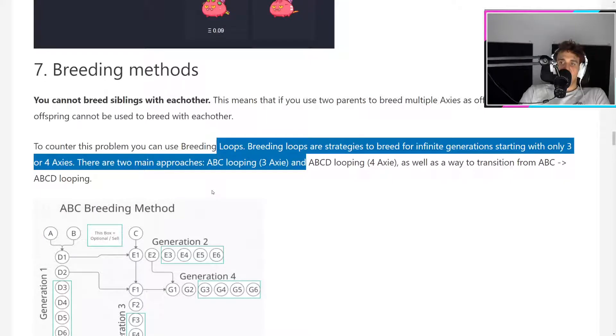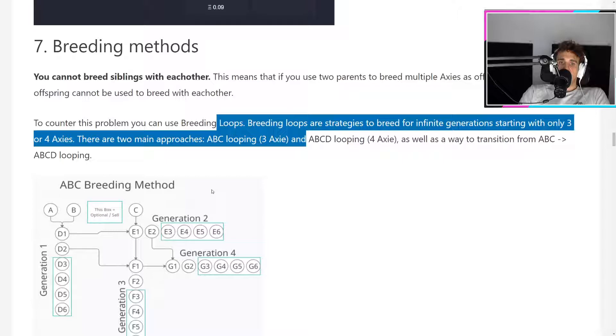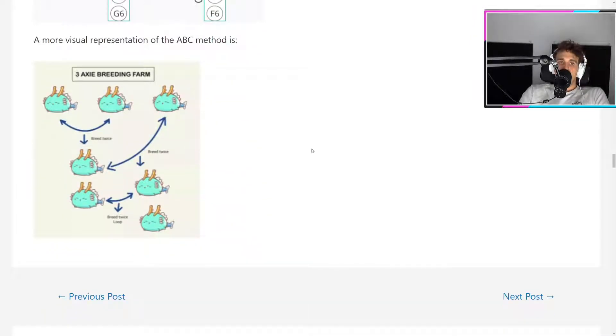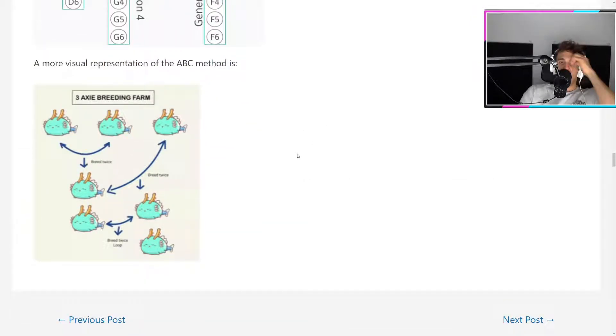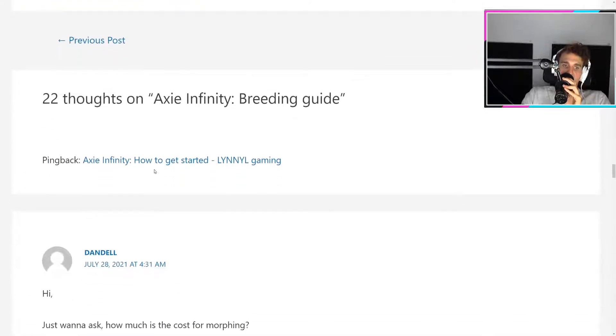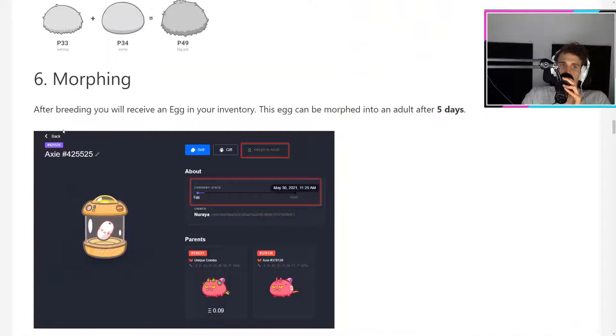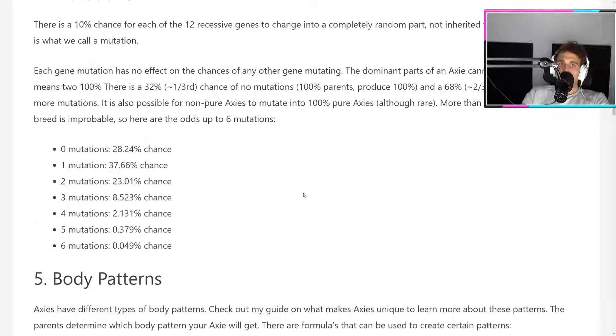Breeding loops are strategies to breed for infinite generations starting with only three or four Axies. There are two main approaches, and a lot of people doing this are massively profiting. The special method involves breeding twice with one pair, then those two breed twice, and those two breed twice again — continuing the loop. It's hard to understand at first, but it's really powerful. There's also no cost for morphing, so you get an egg, then a little baby, and that's it. Super simple.